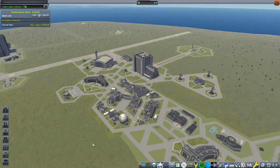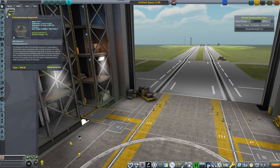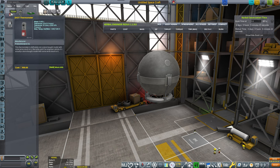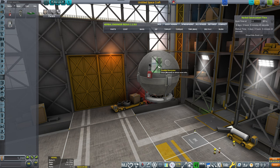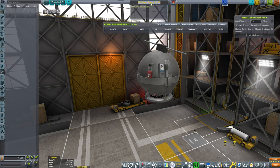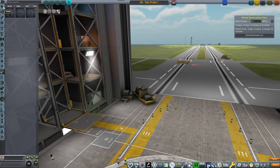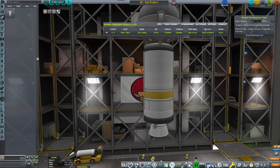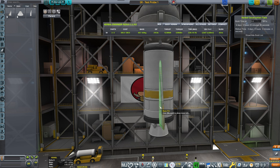Without further ado, let's get into things. We need to start somewhere, and first we need to test our probe. We're going to take this Stay Putnik and put some science on it — gathering initial science by adding a thermometer and barometer. Since it's controlled by Remote Tech, we need an antenna, because without antenna, power, and connectivity, you cannot control the probes. We have constructed our first probe and added it to the queue.